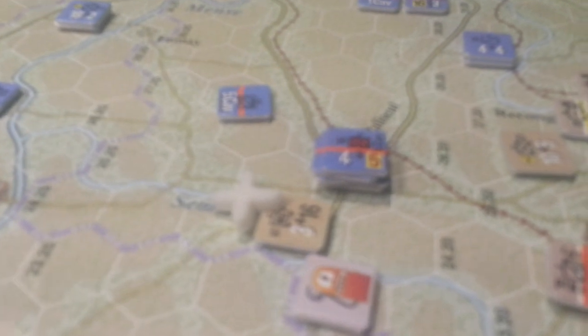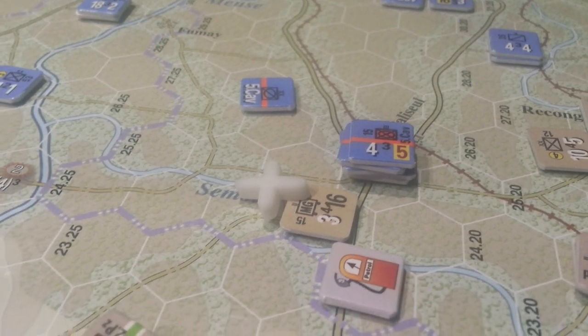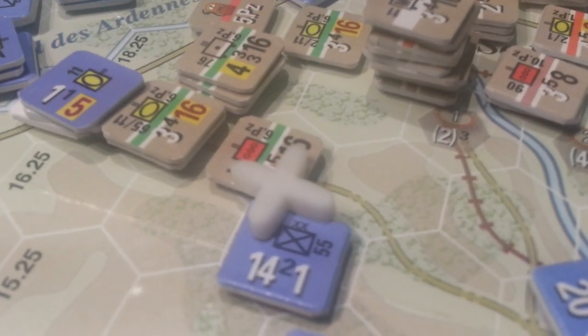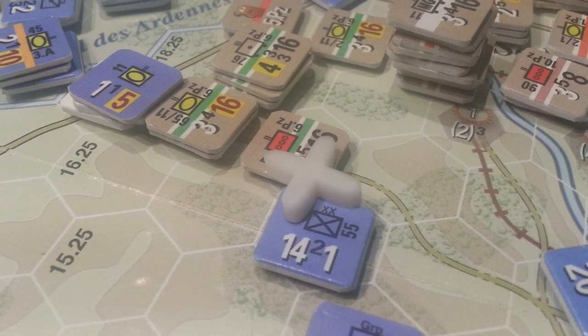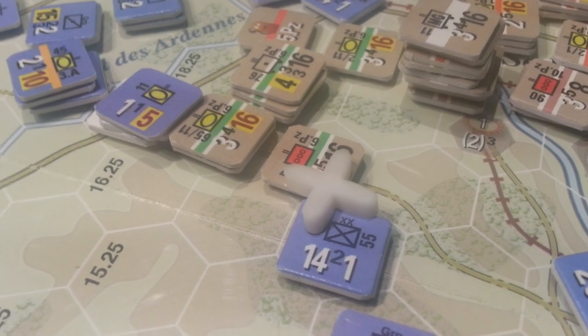I'm also taking this entire 5th Cav and attacking this MG unit just for fun, and quite possibly taking on these armored cars here. I don't expect any of those attacks to go particularly well, but if I can force an option — i.e. a retreat — then that's a good thing.